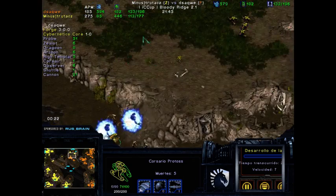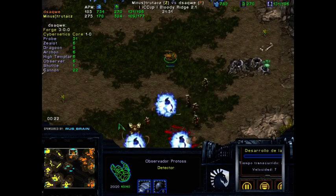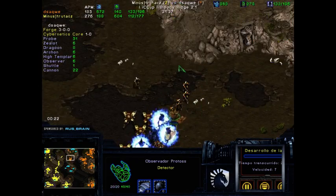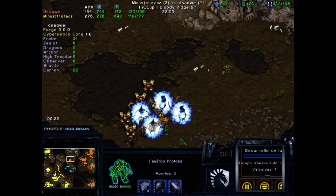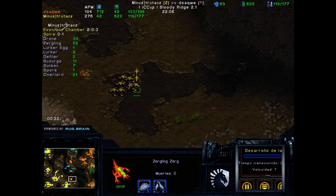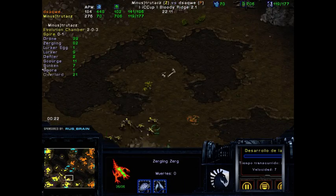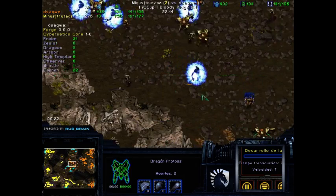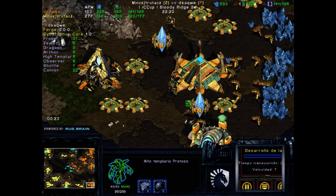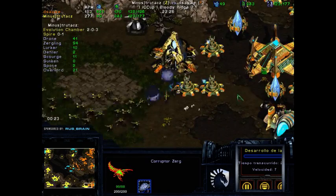David Kim balancing Brood War — now that would be a funny thing; he'd just add OP units here and there. I think trutacz can take this game, because even though dsaqwe has a decent composition, the army is actually pretty small. With Cracklings it can be a lot cheaper for Zerg to get good engagements. Just 20 Zerglings that don't cost that much can suddenly start sniping things. We do have three High Templars here, so they're definitely going to be able to storm. The Defiler is actually really late for the party.